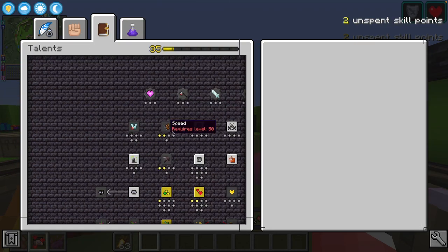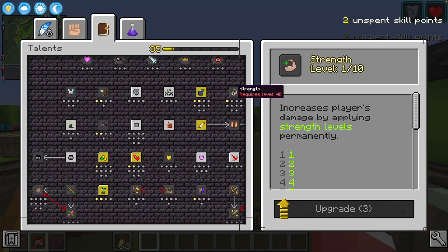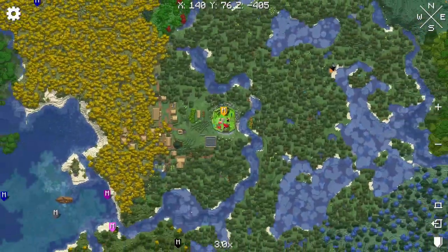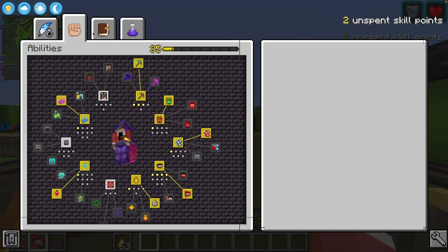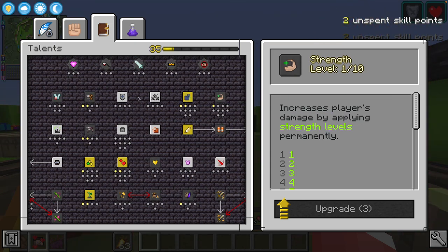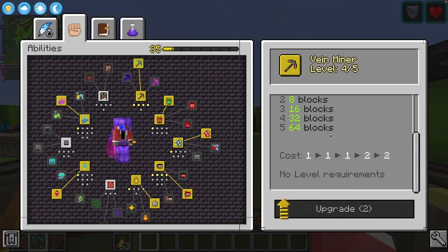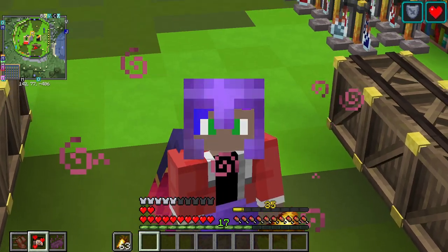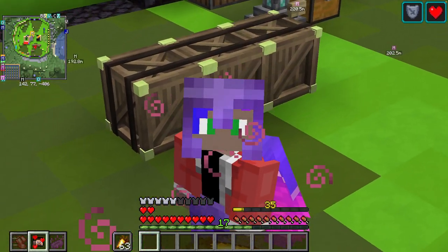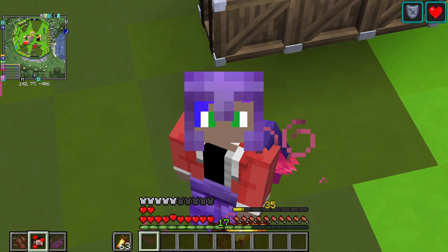We also have two skill points — I can't remember what I'm saving up for. We've maxed out on Speed and Strength right now. My next Strength level is at level 40; I'm at level 35. So let's save for Strength. I can spend these two I have now on another Vein Miner — let's do that. Another Vein Miner, four out of five. And with that, that's the end of this video. I know these are kind of short and I'm doing one vault per video, but I don't have a lot of time. I'll see you all in the next one, goodbye!